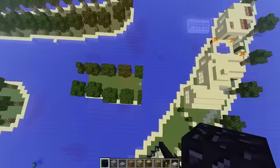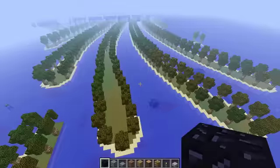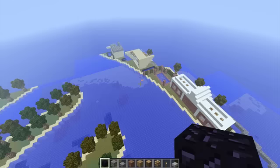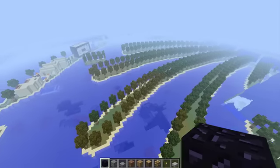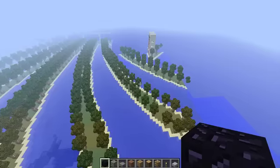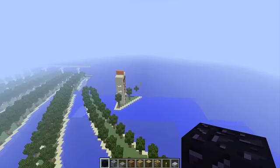This looks like a chunk error actually, because it's in the middle of nowhere. That looks like a chunk error but I'm not going to fix that because this is not my map. So yeah, houses and stuff go all the way around — very, very cool, kind of map similar to the other one.